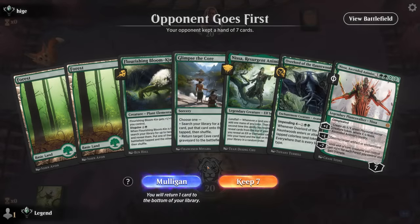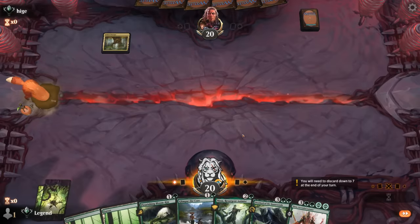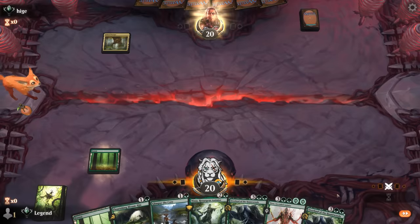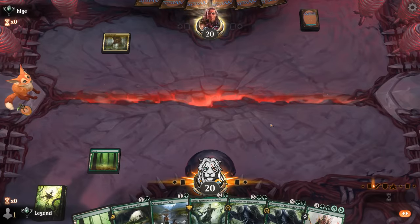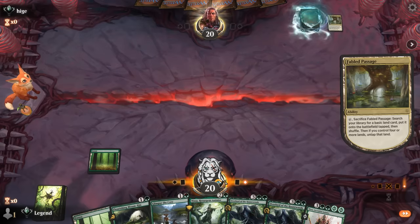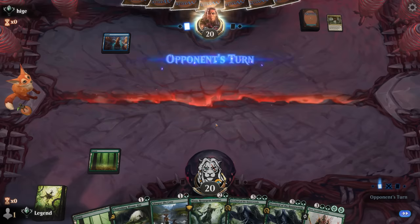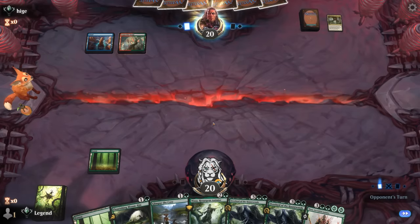We're on the draw — our hand is functional, would love to pick up another land. We've got multiple ways to enable landfall twice on Nissa. Opponent appears to be on a team/otter deck, as we see a Trainer.